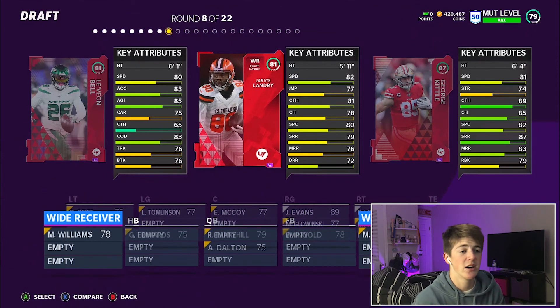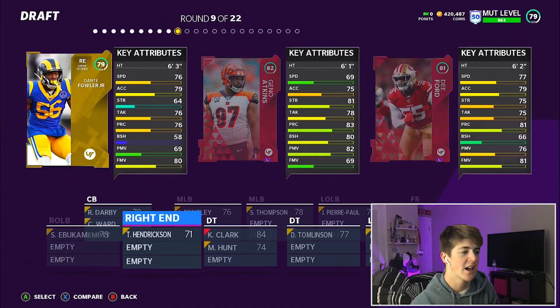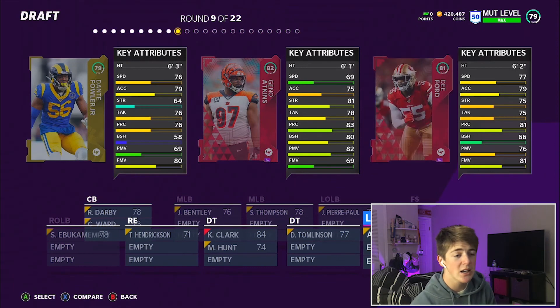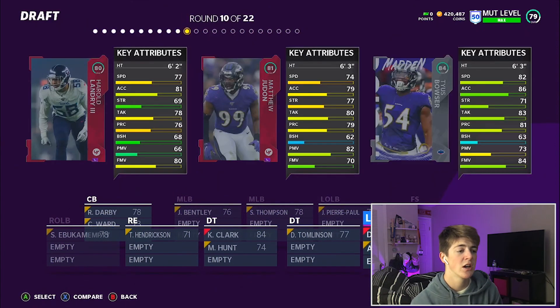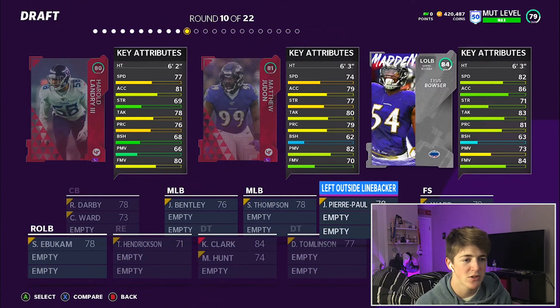69 speed Geno Atkins — that's a no. We got D-Ford at 77 and Dante Fowler at 76, so D-Ford it is. I'll take that for sure. Got our left end locked up.